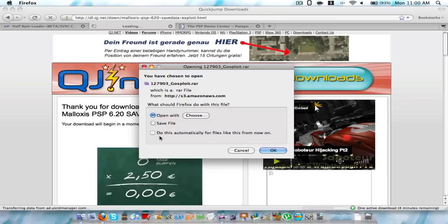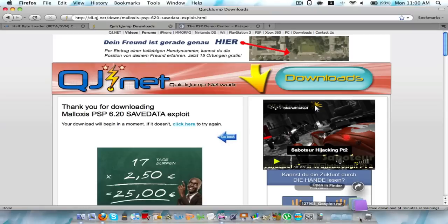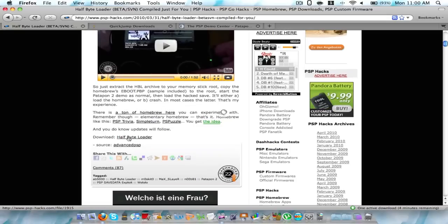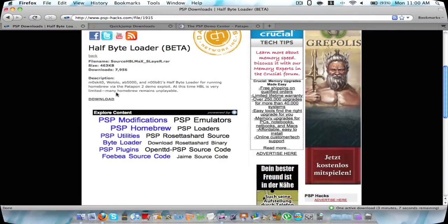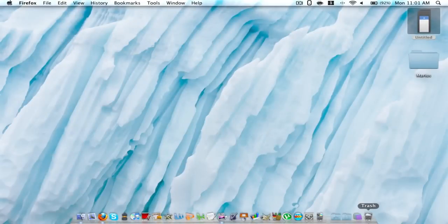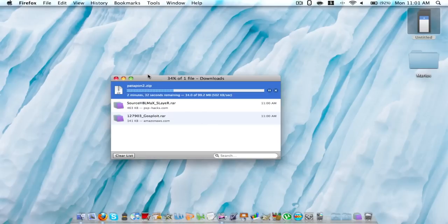And it will start. I'm going to click save file. So as you can see, I think it's already done. And here you're going to download the Half Byte Loader down here. The link will also be in the description. On the page it said a bit of information about why you can't run most of the homebrew stuff. And most of it is done now. The Patapon 2 demo is still downloading, but while that is, you can already plug in your PSP.